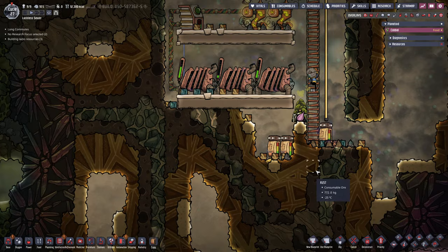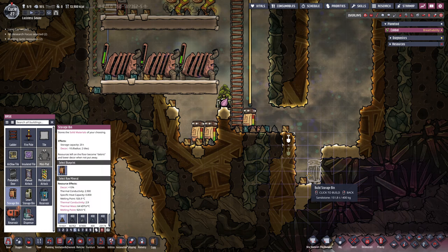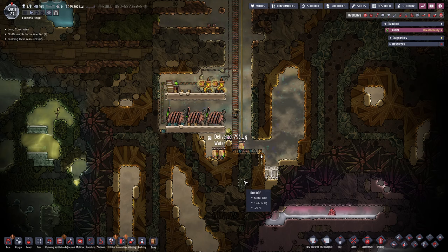Our storage bins with ice are filled to the brim. Let's dig these two out and then add two more storage bins down here on the bottom. We just need to get them out of the way for right now — that's all it takes.